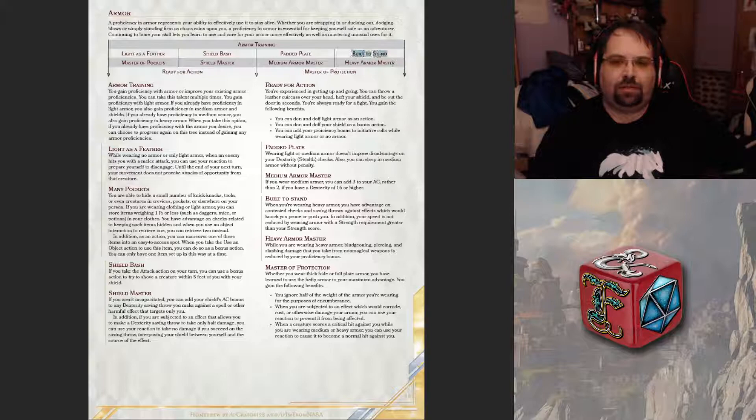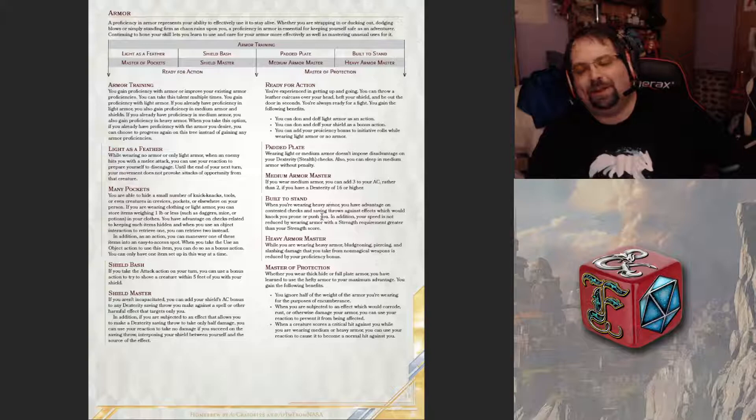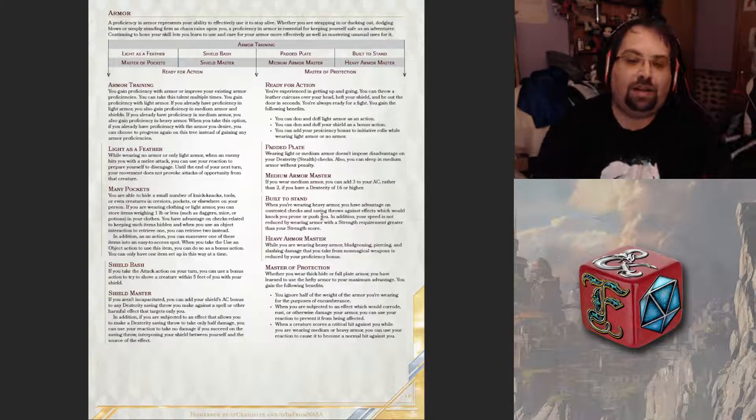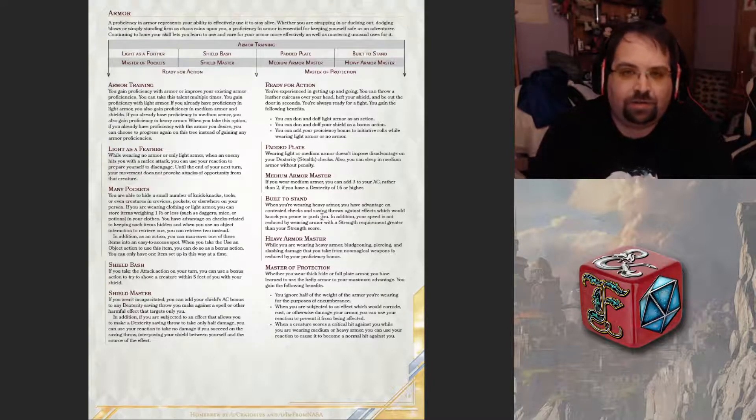So that's what I'm thinking about for Rion — Built to Stand: whenever I'm wearing heavy armor, which he's wearing full plate, you have advantage on contested checks and saving throws against effects that would knock you prone or push you. Since our DM Leo likes to push, pull, and grab our characters, this would actually be beneficial to counter what he's trying to do to my character.